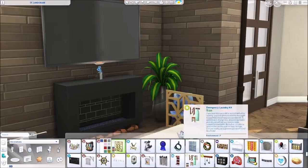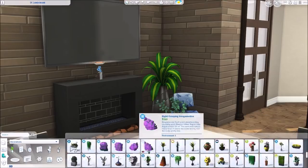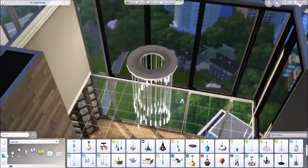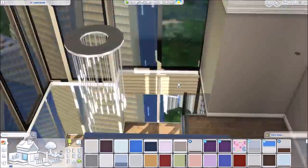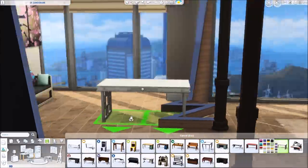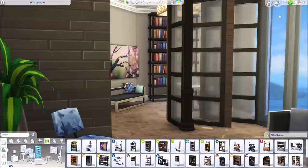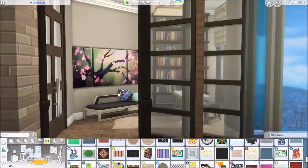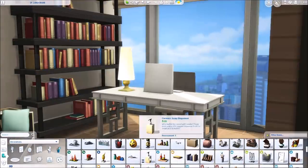Here is the office area. I used this desk that came with Vintage Glamour — I thought it worked pretty nicely in here because it matches the couches and fits the style. I also felt like it went nicely with this little lounge chair with the pillows on it. I really like the pillows and it looked nice with the painting above it — the little bits of purples and blues brightened up the space and kind of matched the living room set.